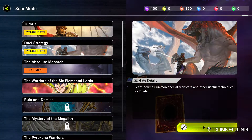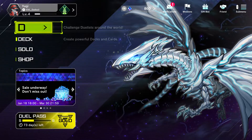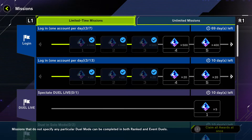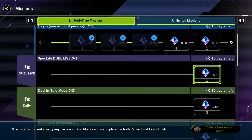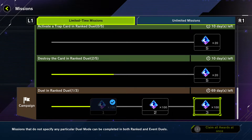You want to do these duels, but let me go back to the main menu real quick to show you. Go to the missions — when you look at the missions, you get gems for logging in: a thousand, a thousand, five hundred, five hundred. You also get 20 gems for watching a live duel, but don't bother with that one, it's only five. Focus on the ones that give at least 500 gems.